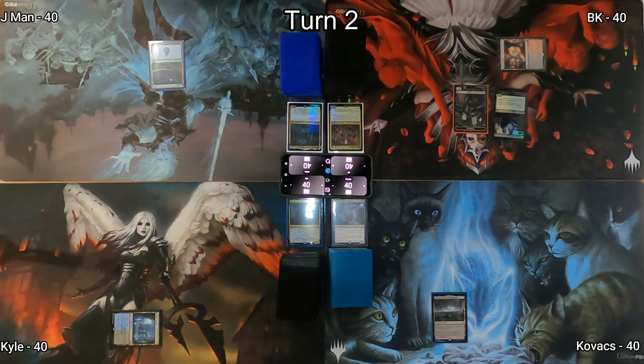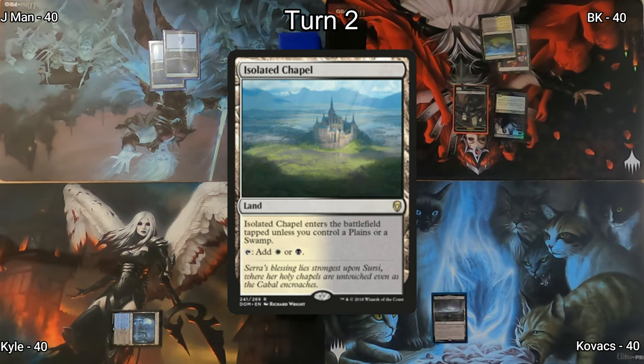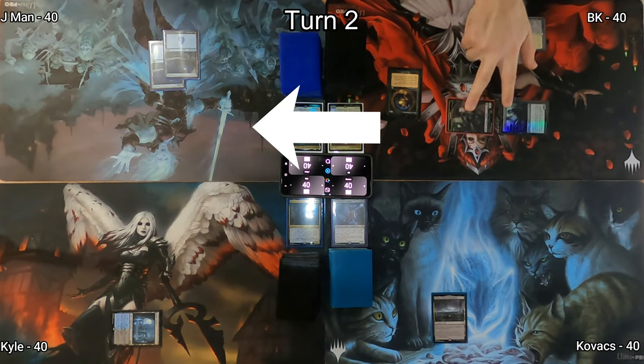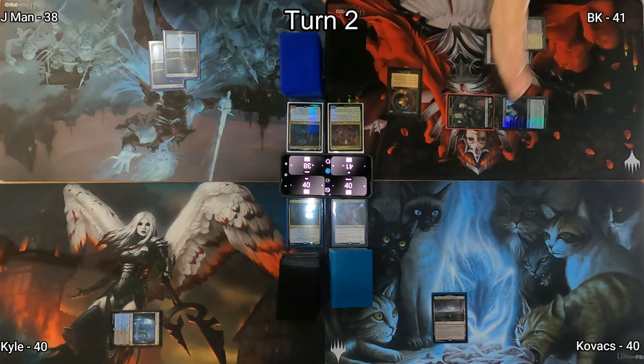Over to J-Man for turn two — another Island hits his battlefield and he passes. Because Luxury Suite is a swamp, Isolated Chapel enters untapped. I use those two lands to cast Cover of Darkness, granting all my vampires fear and making them harder to block. In combat I deal two points of damage to J-Man and gain one life off my lifelinker.